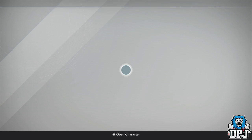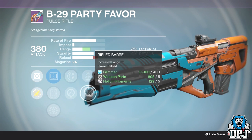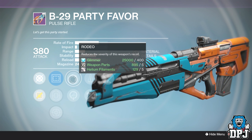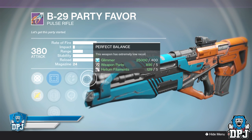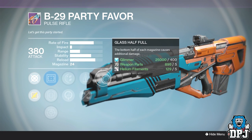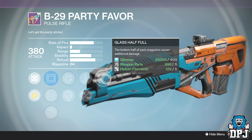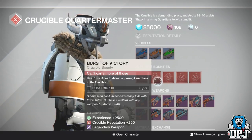He has two okay weapons. The first one is the B29 Party Favor. On this we have Glass Half Full, Perfect Balance or Rifled Barrel, and Rodeo. This thing does shoot pretty quick so you need stability — no point in going otherwise. We have two stability perks, or you could have one stability perk with crazy range using Glass Half Full, which would be a great setup. I have a Party Favor and I actually enjoy using it. It isn't the best pulse rifle or the best in its archetype, but it's definitely one to try out.